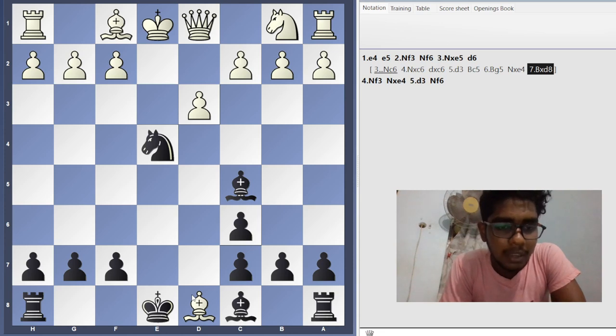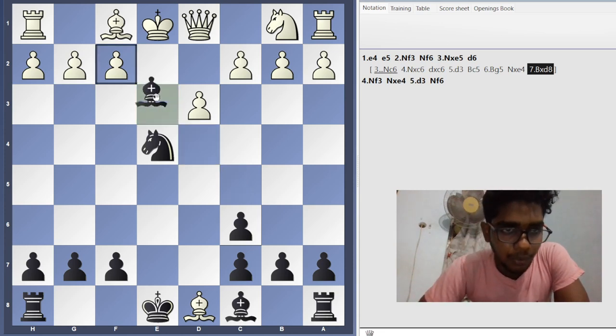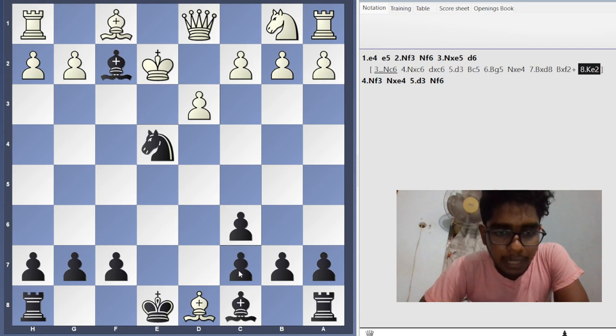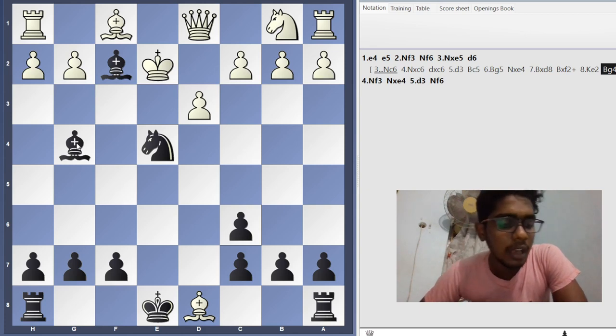After bishop takes d8, bishop into f2 - bishop takes f2. After bishop into f2, king e2, bishop g4 is checkmate. This is trap number one in the Stafford Gambit. I hope everyone enjoyed the video - if you like it, please like, share, and subscribe. Thank you.